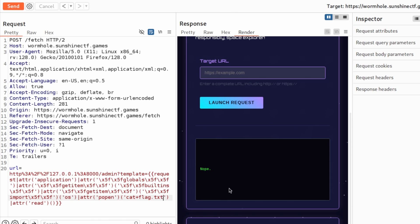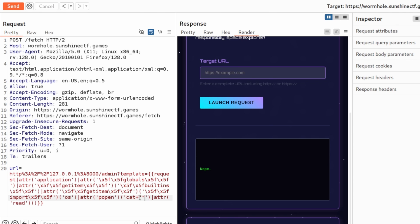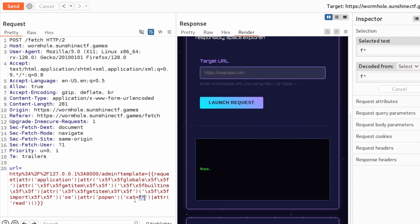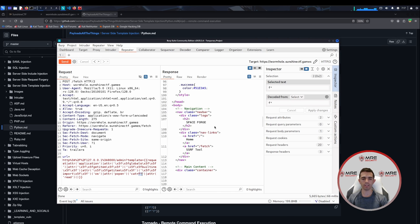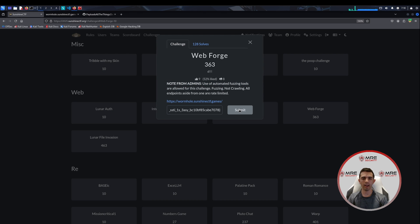We try different bypasses like the IFS bypass or the tac bypass — maybe they're filtering the cat command — but nothing still works, it still says nope. The way to go about it is actually quite simple: just type f* (f and star). This fills in the blanks — it will cat all files that start with the letter f. When we do that and click send, we retrieve the flag. Going to the pretty view and scrolling down, we can retrieve the flag. Let's come back and submit the flag.